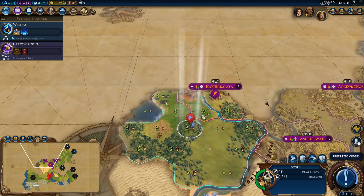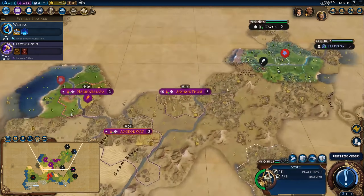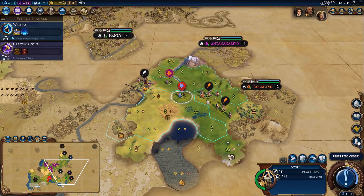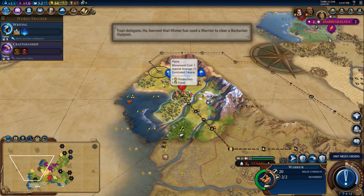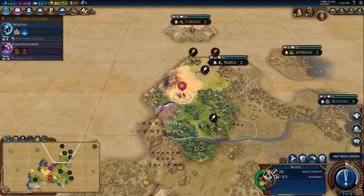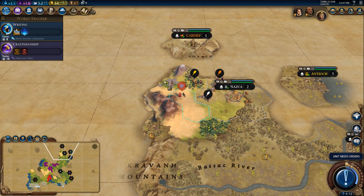Would conquering and razing cities still count as a one-city challenge? Yes, it probably would, and that might be something we look into. There's Cardiff and Antioch — that's why scouts sometimes pay off when you're playing on Deity. Try and reveal all this terrain.